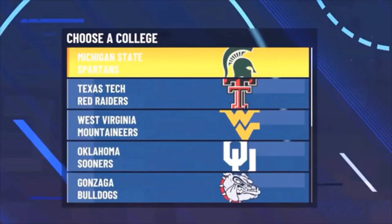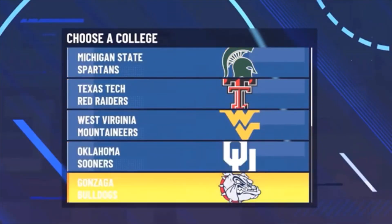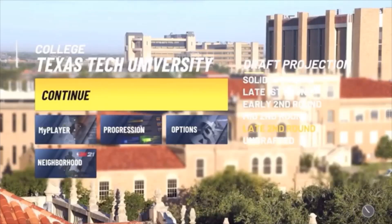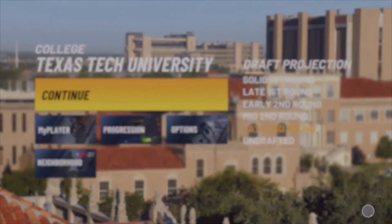Once you get out of the last invitational game, you'll be asked what team you'd like to go to. I recommend either Texas Tech Raiders or the Gonzaga Bulldogs. I'm going to go to the Raiders to show y'all this works. Pick one of those teams, skip the cutscene, and you'll be brought to the Texas Tech university screen for your first college game. Do the same thing — foul out. This is the last game you'll foul out of, I promise.